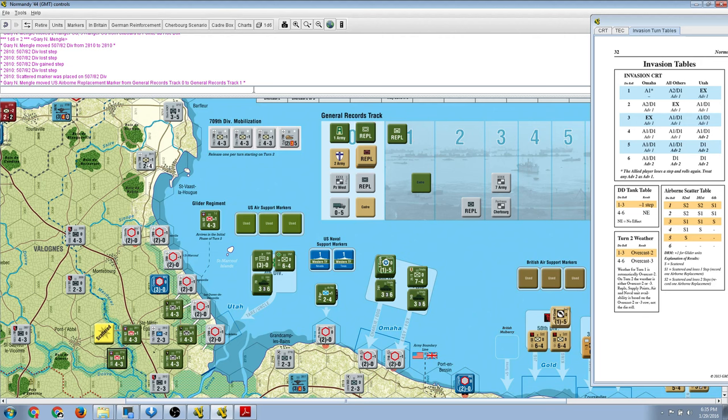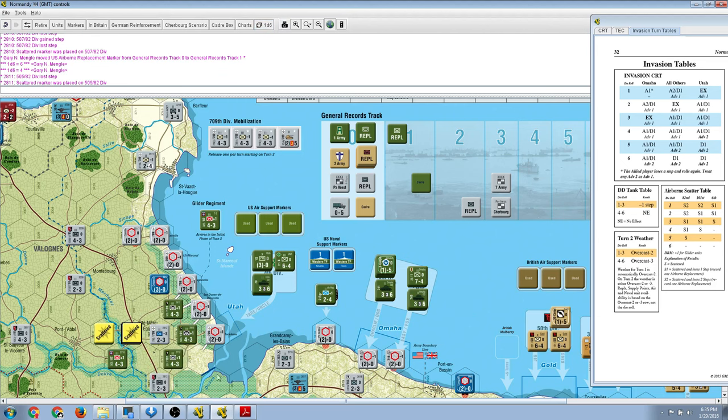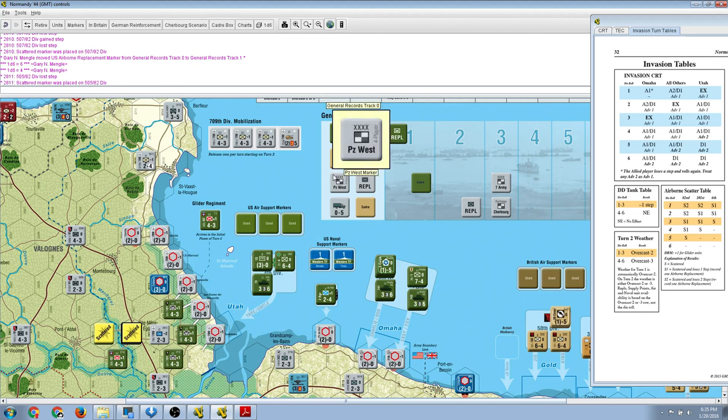Let's look at the 508th and roll for them. We have a 6, so they land safely — that is the only result in which they land completely safely and intact. Then we'll go for the 505th. We have a 4, so they lose one step and are scattered. This particular Vassal module is one of the reasons I chose this — I've poked at it before and it seems to be really well done.